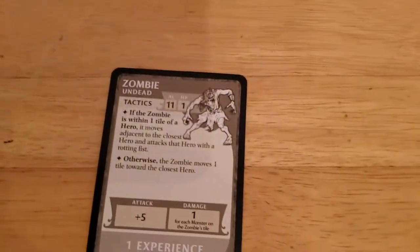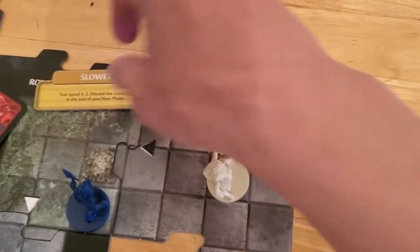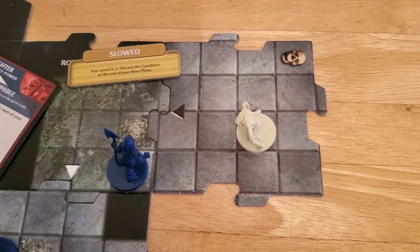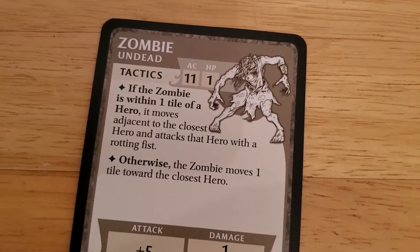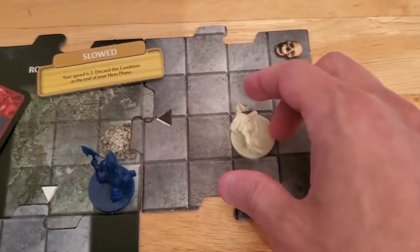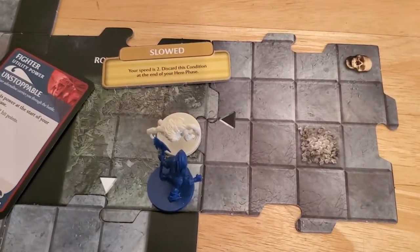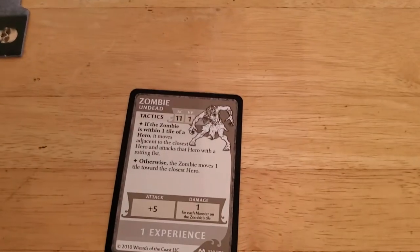Now the zombie is going to activate. If the zombie is within one tile - and it is - it's going to move adjacent to the closest hero and attack with the rotting fist. There's some debate about how to move. The rules clearly say that you move bone pile to bone pile. But in a case where the monster has to move so that it's adjacent - for example, if Arjun was back here, obviously you can't move bone pile to bone pile because then you're not adjacent. My reading of the rules would say that you move bone pile to bone pile when you can. And in this case the bone pile happens to be adjacent, so it doesn't matter, but that's just something that's not clear to me in the rules.